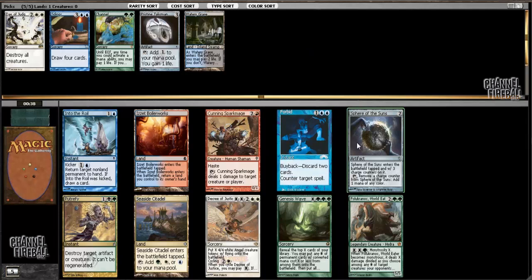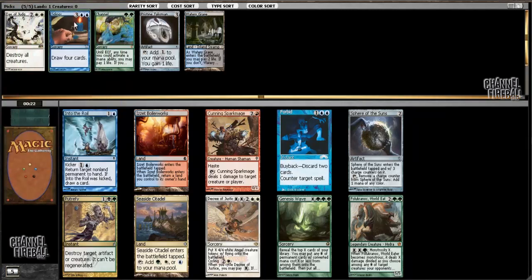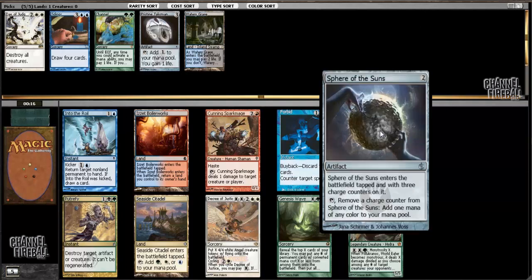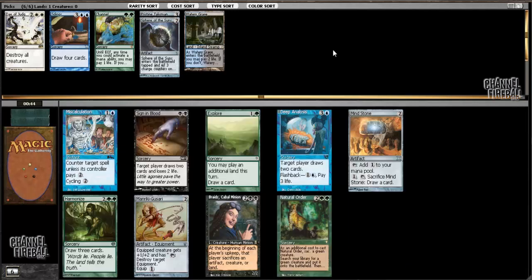Into the Roil, Forbid, Sphere of the Suns, Seaside Citadel, and Decree of Justice. Artifact mana is priceless, especially because the decks featuring these cards tend to not have that many relevant early plays. That said, Sphere of the Suns is the weakest of the artifact accelerants by a pretty large margin, especially in a control deck - it runs out of charges, so if games go long you won't get full use out of it. But none of the other cards are quite special enough to take over it, the best one probably being Forbid. I'll pick up the mana acceleration when I can.